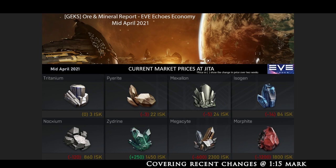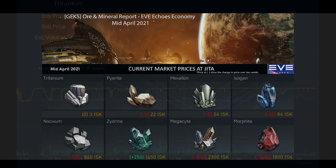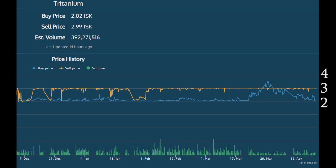Taking a look at tritanium, we can see it's at 3 ISK right now and it's been at 3 ISK for pretty much the entire duration of this game for sell orders at Jita. The buy orders earlier this month started pushing up to the 3 and 4 ISK range. These buy orders at Jita are what's going to eventually push tritanium up to that 4 ISK mark.